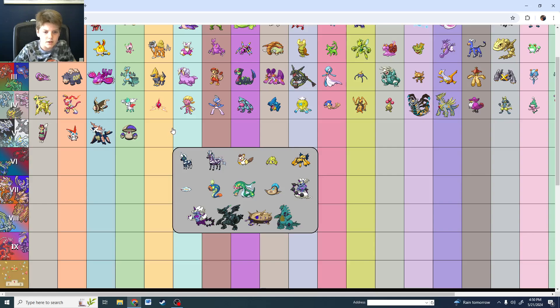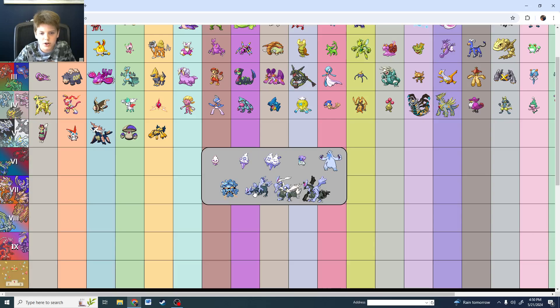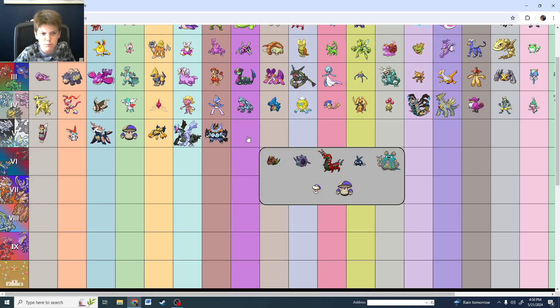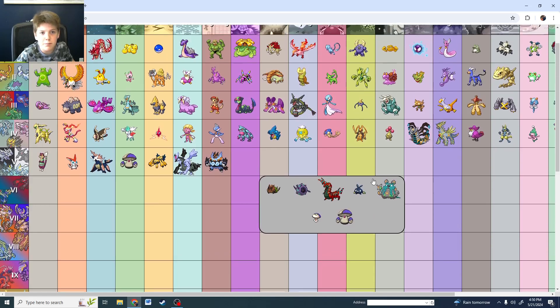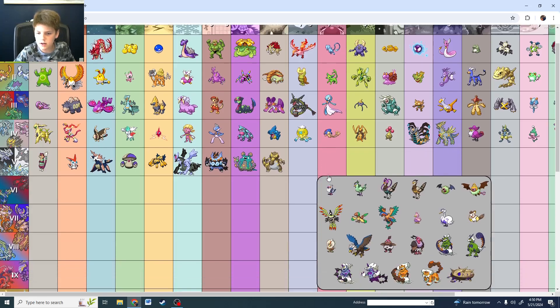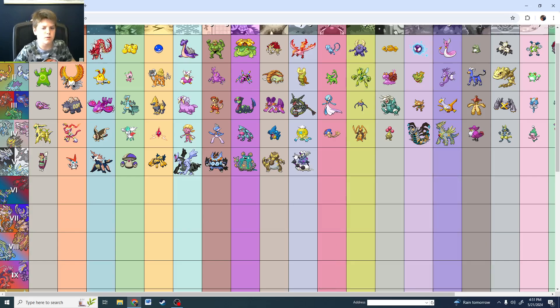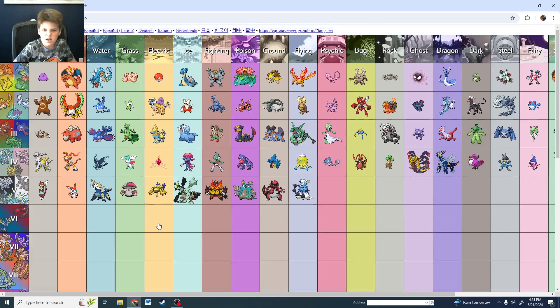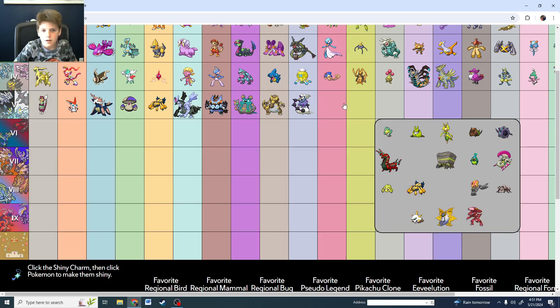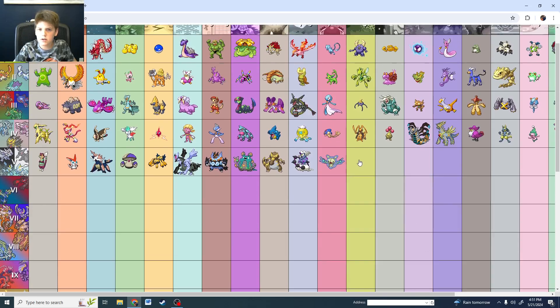Among Us vibes. Shiny Galvantula — I beg my pardon. Shiny Cobalion — black and shiny Eelektross, gnarly. Shiny Poison is Scolipede. Ground is Krokorok. Flying is not Vullaby the diaper bird, but instead Tornadus or Thundurus — does it change form? Yeah, alright. Shiny Reuniclus for Psychic. Shiny Genesect is crazy good. Rock type is shiny Terrakion.